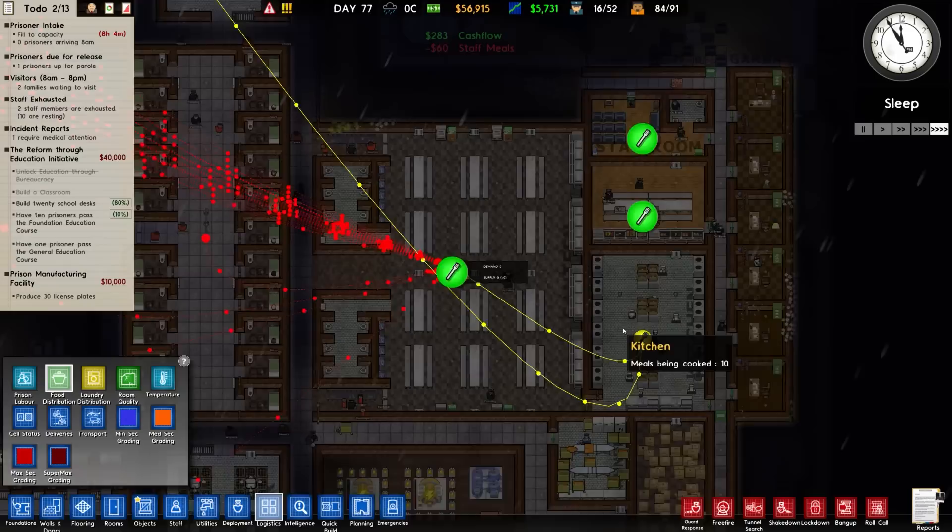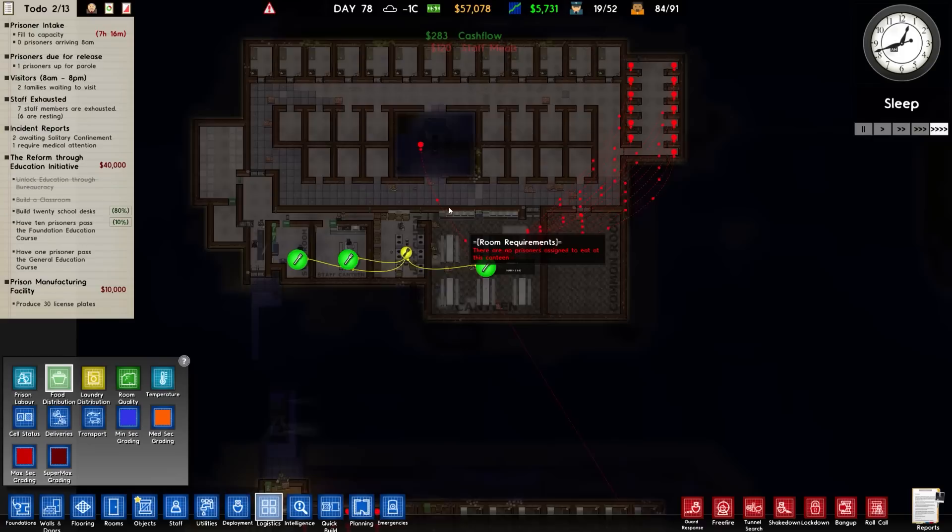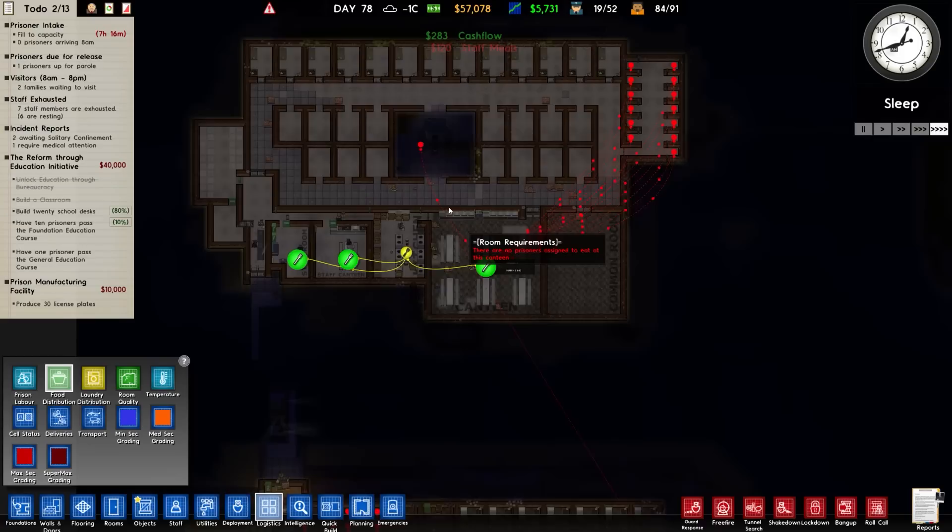We've got a problem - logistics, food distribution. Food distribution is set wrong for a start - there we go, that's better. That's now supplied. I've had to alter it - you can see it was automatically doing this but it was wrong. Should be correct now. Danger level has gone back down - fine.